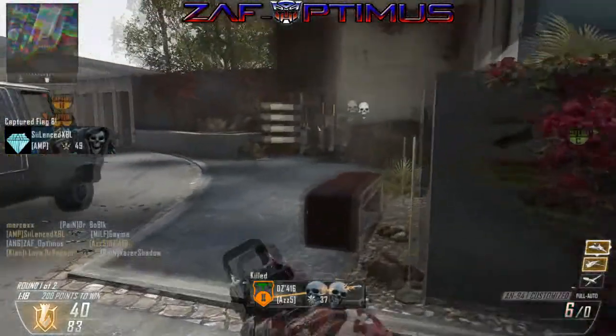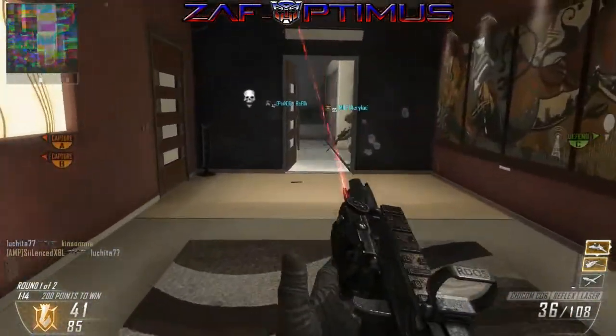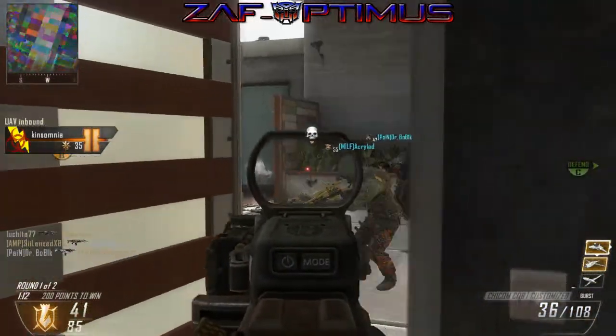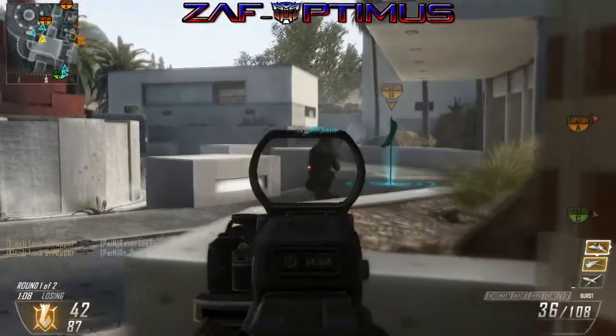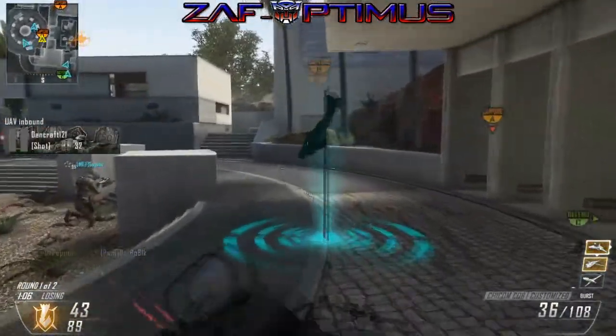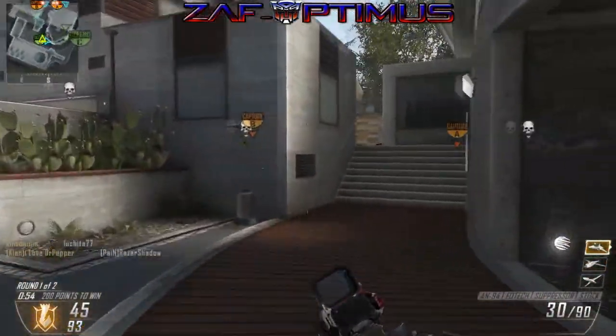That guy I cheap-shotted in the back — kind of a dirty move. I force the engagement, cap the flag, and now I pull my UAV, my Hunter Killer, and my Lightning Strike. My team's going to push up and I start cycling my streaks through, then I die using the Chi-Com — I absolutely hate that gun.